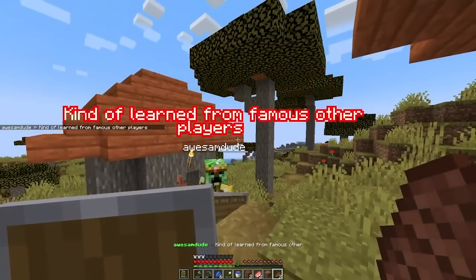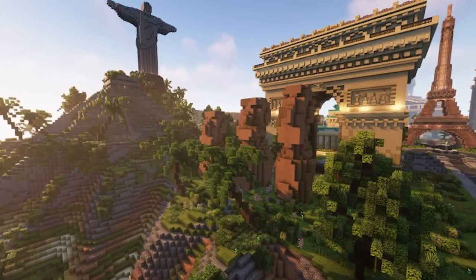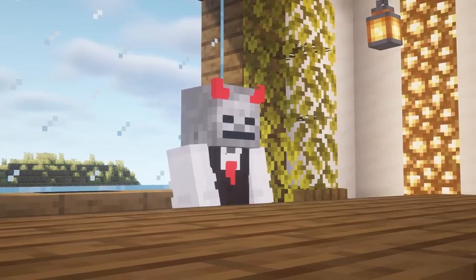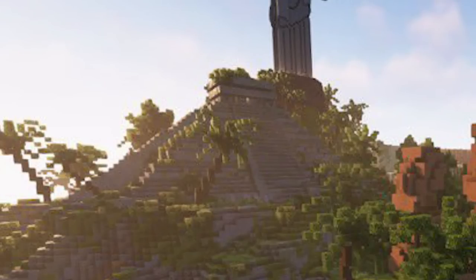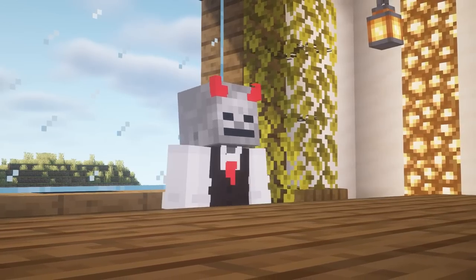Moving on, we see Christ the Redeemer on a hill and the Eiffel Tower in the background. You've also got these statues of heads that just remind me of Night at the Museum. I'll apologize early on — I don't know a lot of the names of these builds. I mean, I recognize them, but I've got no idea. I'm pretty sure the thing next to Christ the Redeemer is a Seven Wonders of the World landmark, but if you know the names of any of these builds, drop them in the comments.